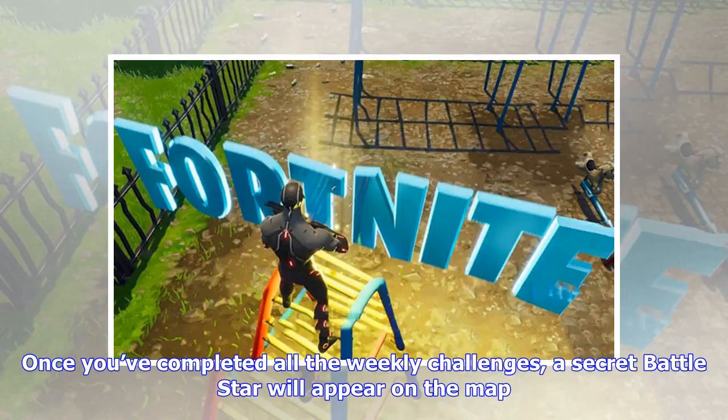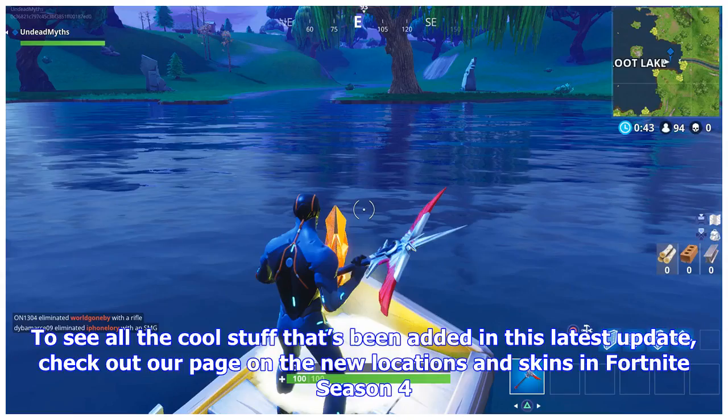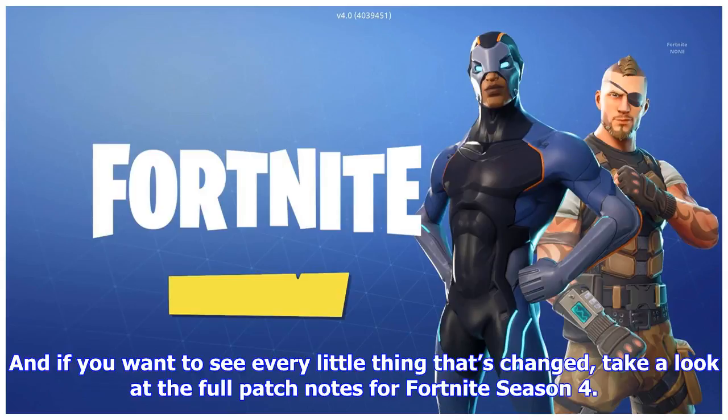Once you've completed all the weekly challenges, a secret battle star will appear on the map. Find it and you'll go up an extra tier. To see all the cool stuff that's been added in this latest update, check out our page on the new locations and skins in Fortnite Season 4. And if you want to see every little thing that's changed, take a look at the full patch notes for Fortnite Season 4.